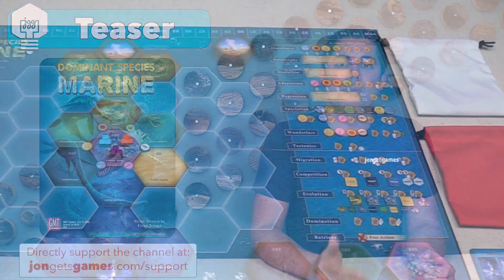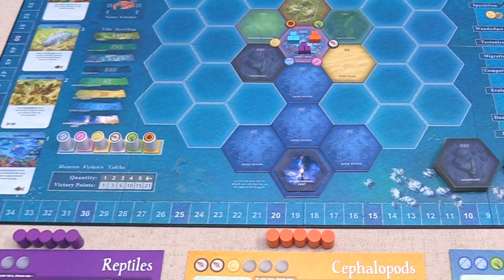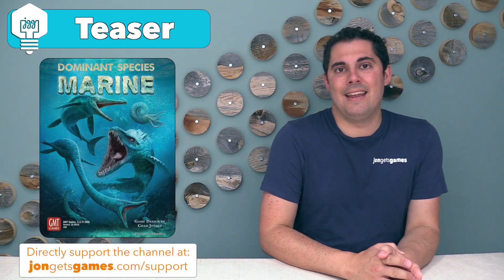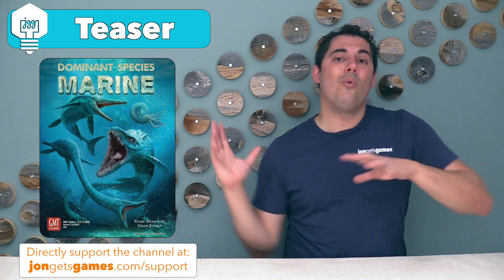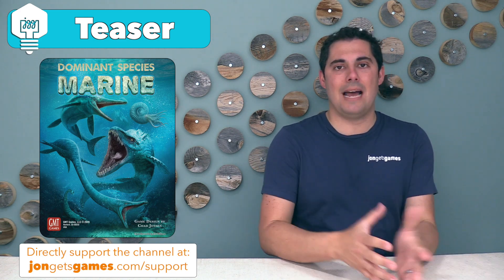Dominant Species Marine is a 2-4 player game that usually takes between 90 and 150 minutes to play, and this is a sequel game to Dominant Species, which came out back in 2010. The games share some similarities, but this one is also significantly different. Both of these are set way back in the past, and each of the players is essentially controlling a specific type of animal.